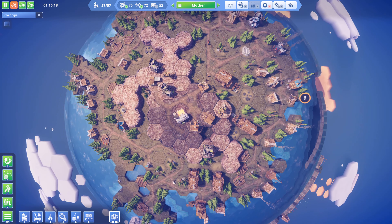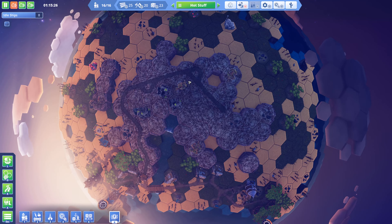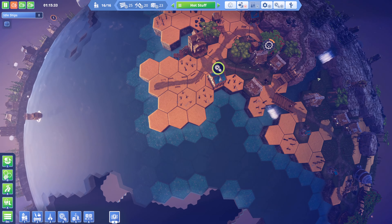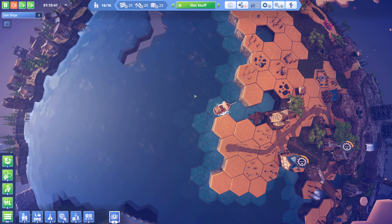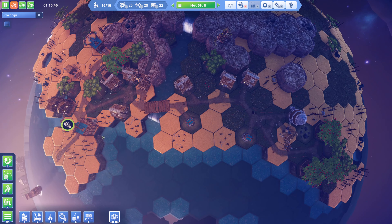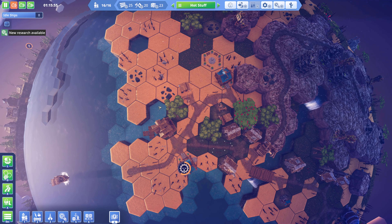Hey everybody, welcome back. So we're on our main planet, main island here, Mother. Last time we basically got our new island up here, Hot Stuff we called it, and she's up and running. We have a trade ship here bringing lots of resources because getting all resources up and running would have been a little too taxing, and the trade ships move so fast that it makes sense to have them going with themed areas. I'm really happy with our current setup.